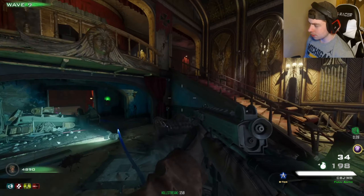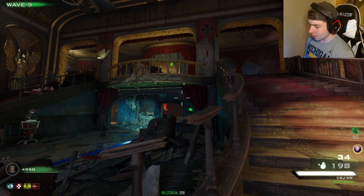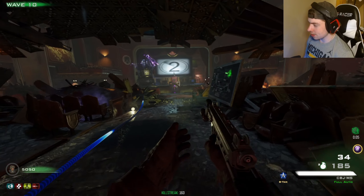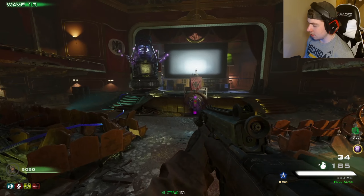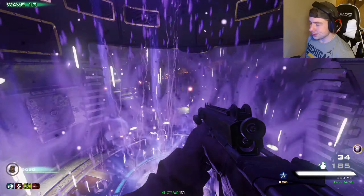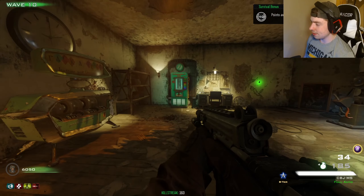Do I pack-a-punch one weapon or both at once? I'm going to pack-a-punch the CBJ. I want to pack my weapon — I know it's only B tier, but sometimes you have to settle for the lesser tiers. Sometimes in life you have to settle.